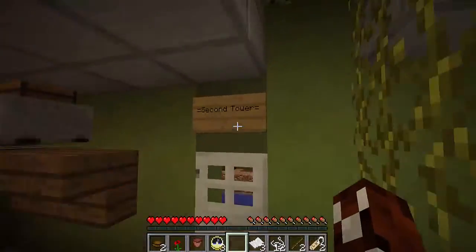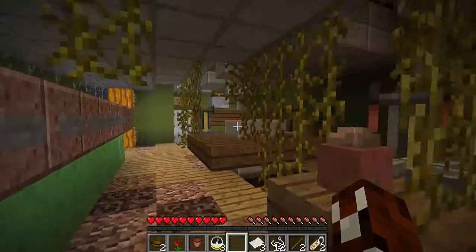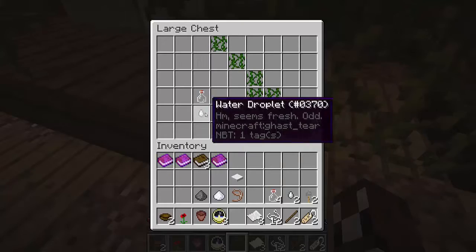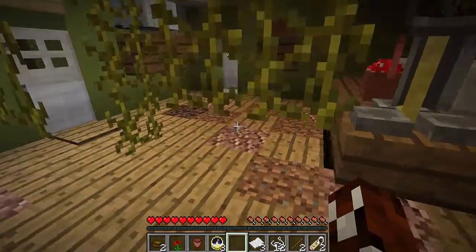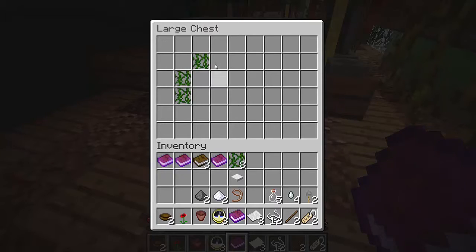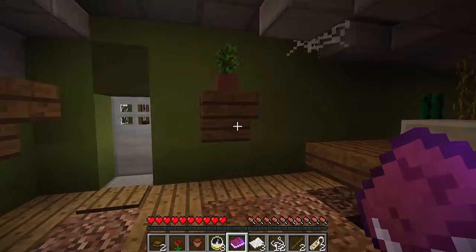Second tower. Oh, there's more chests in here. Empty flask, water. Water droplets. Greenhouse.